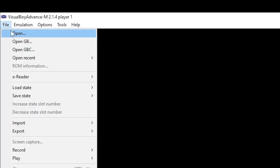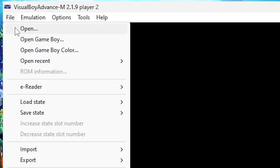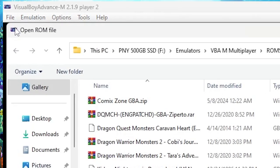Then it should show one player as Player 1 and the other player as Player 2. Go to File and load your games.